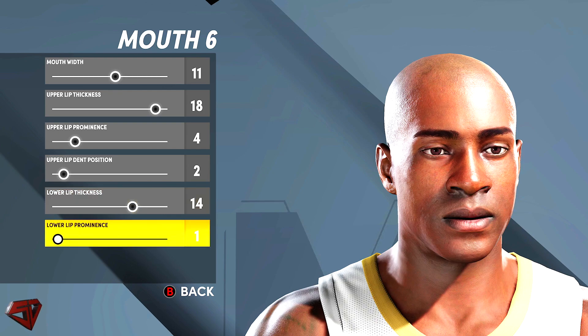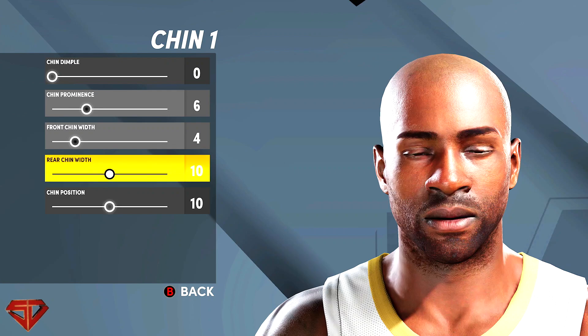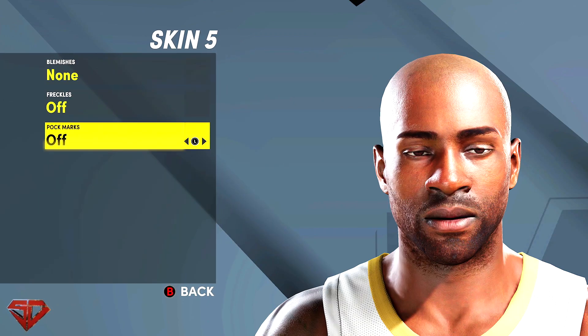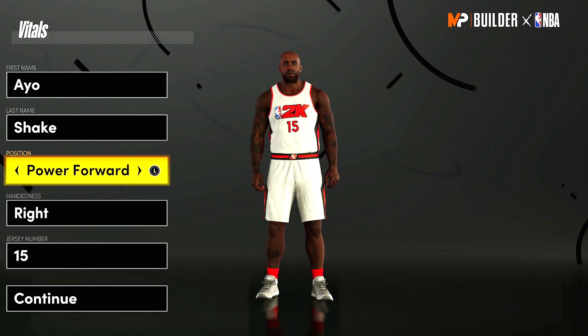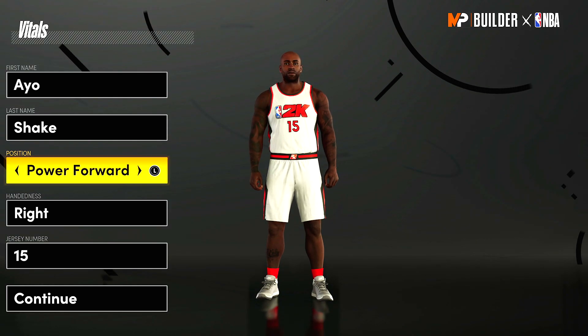Personally, I still think 2K should just let us choose faces like all the NBA player faces. These default faces are probably developers. Why not just let us have the real life NBA player faces to choose from? I feel like the MyPlayer builder for NBA 2K22 isn't going to be that much different from 2K21 next gen. Current gen needs the update to next gen's MyPlayer builder, though it's not without faults.